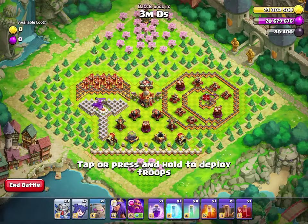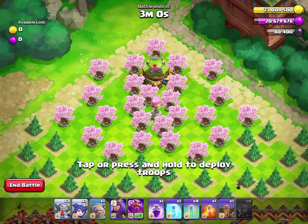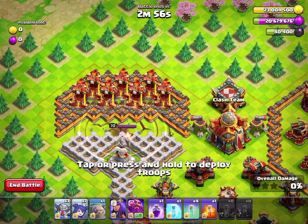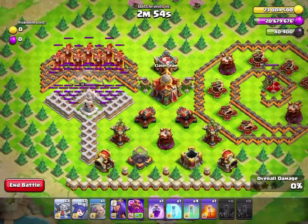Mirror Clone Technique. We are going to start with a Skeleton spell up here at the top, and we're going to put an Earthquake right over here to hit all the Inferno Towers and may as well soften up the Grand Warden.